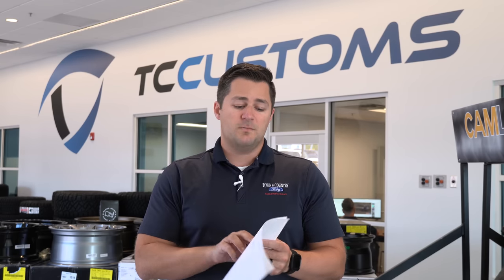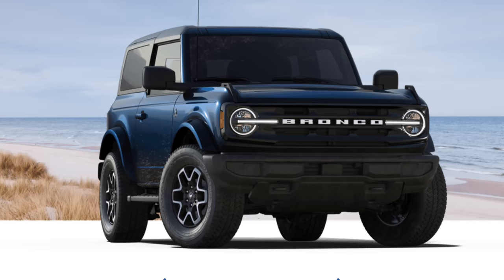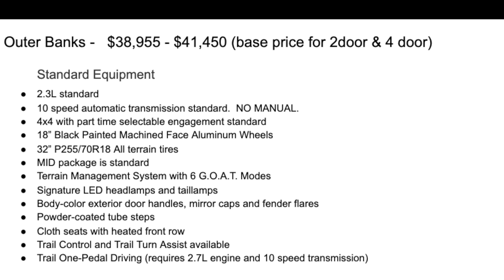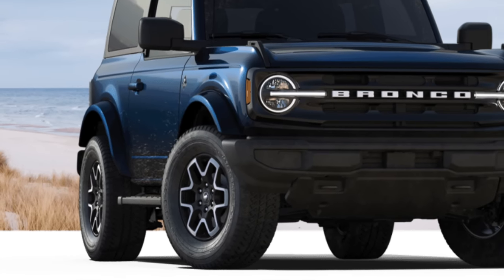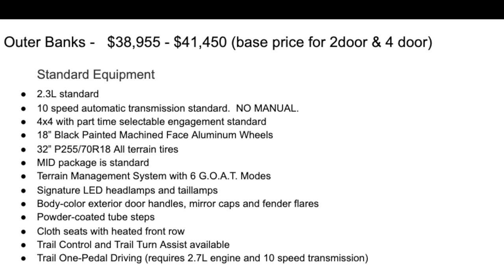Let's take it another step higher — the Outer Banks version. It starts at $38,955 for the two-door and $41,450 for the four-door. It comes with the 2.3-liter EcoBoost standard, but this is the first trim level where you automatically get the 10-speed automatic transmission as standard equipment — you cannot get a manual on the Outer Banks. It comes with 18-inch black painted machine-faced aluminum wheels, 32-inch tires, and the Mid package is included standard.